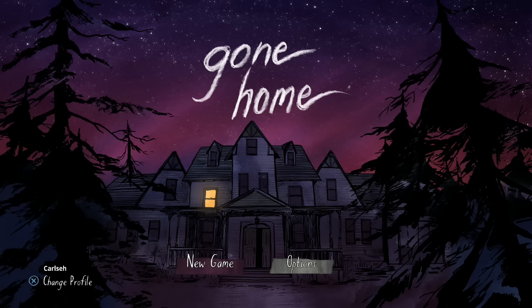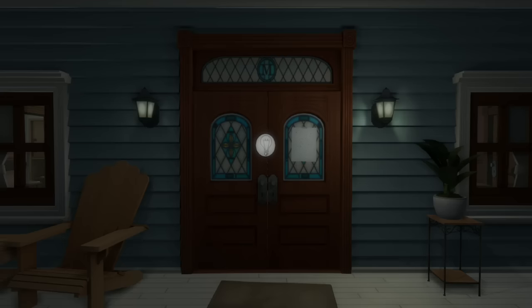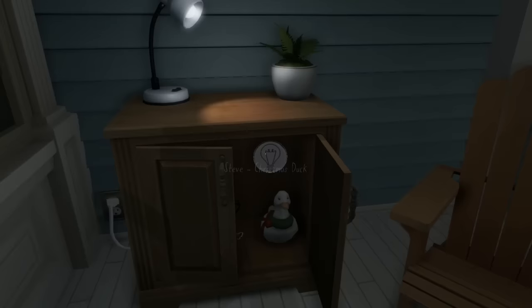Hey guys, Macca here playing Gone Home. This is the Behind the Scenes achievement/trophy for finding all commentary nodes in developer commentary mode. Go to the modifiers before starting: set all lights start on, unlock all doors, and developer commentary on. I'm going to be doing these quite quickly, so pay attention, make sure you're following along and don't miss anything.